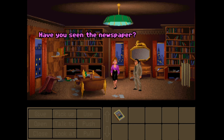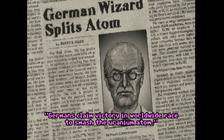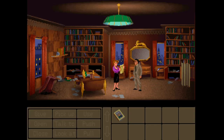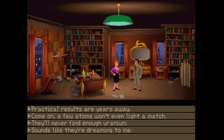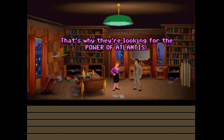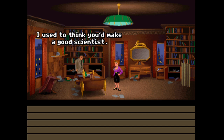Have you seen the newspaper? Listen to this: Germans claim victory in worldwide race to smash the uranium atom. Chief scientist Dr. Hans Uberman announced his plan to harness new sources of energy for the Third Reich. Practical results are years away - come on, a few atoms or an even light and match, they'll never find enough uranium. Sounds like they're dreaming to me. Of course not - that's why they're looking for the power of Atlantis.